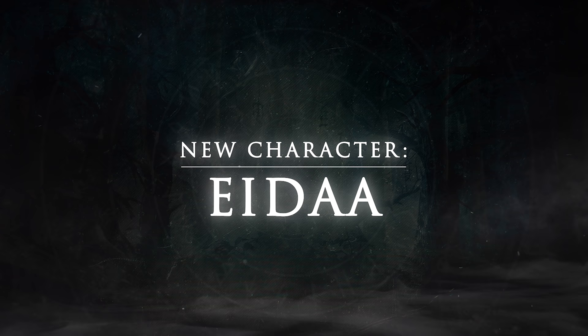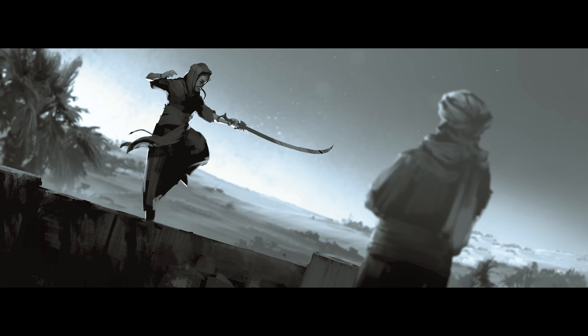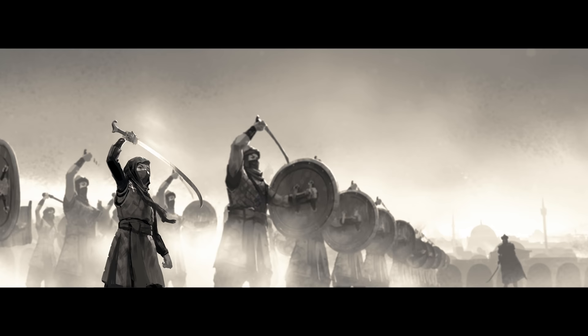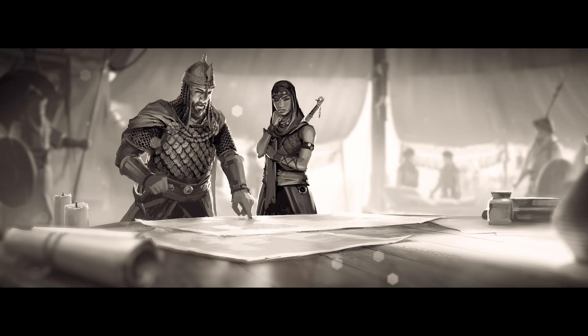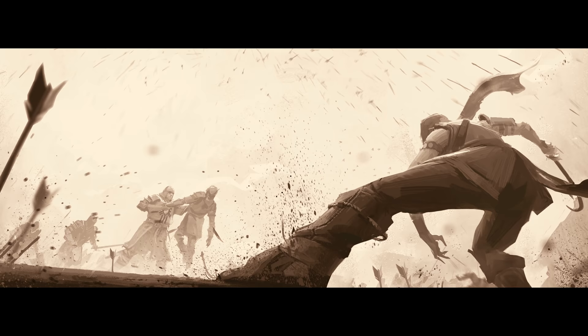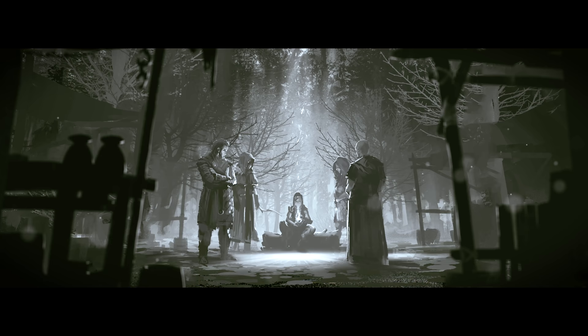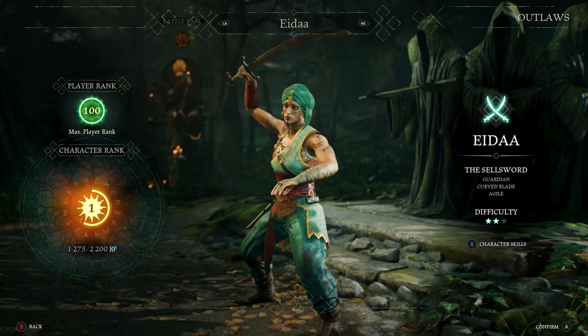The biggest piece of free content coming to Season 1 is our fearsome new outlaw, Ada the Sellsword. The young Ada trained in sword fighting with her father until the Emir's army recruited her. When the State began their invasion from the west, a brutal confrontation caused the death of her lord and forced her into new lands. She now brings her sword and sorcery to Sherwood with justice on her mind.